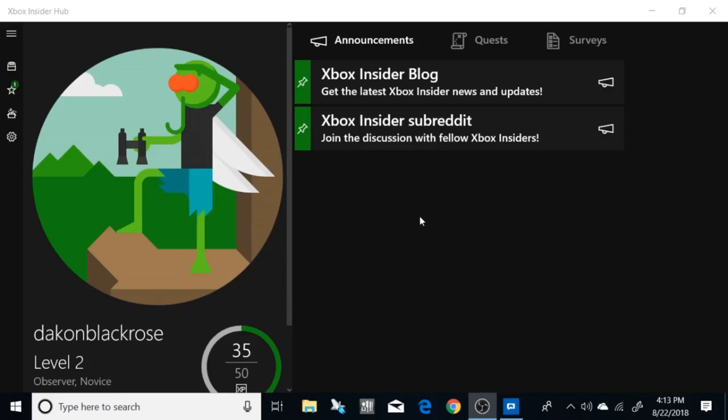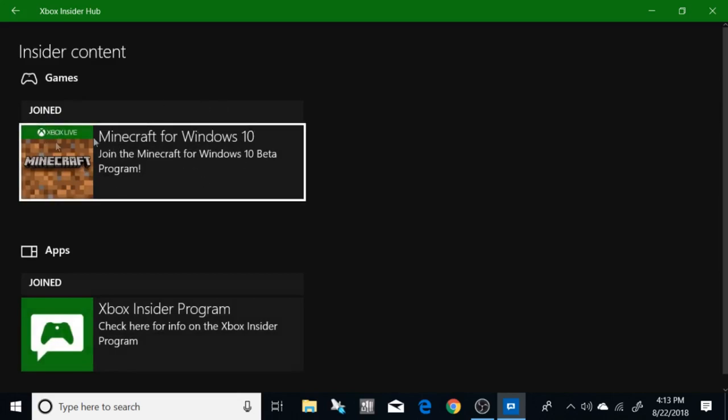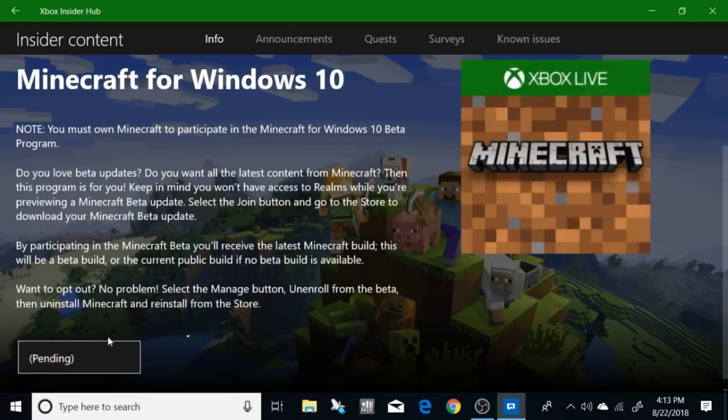Here's how you can get the beta or sign up for it. If you're on Windows 10 or Xbox, go into your Xbox Insider Hub, then go to Insider Content, then find Minecraft Windows 10 or Xbox depending on which platform you're on, and sign up or join the beta. After that, uninstall Minecraft on Windows 10 and install the beta version. On Xbox, just click it and it'll put you into the beta. On Android, go to the Google Play Store, go to Minecraft, and it'll ask if you want the beta — say yes. That's it! If you enjoyed the video, remember to leave a like, comment, and subscribe. See you in the next one!